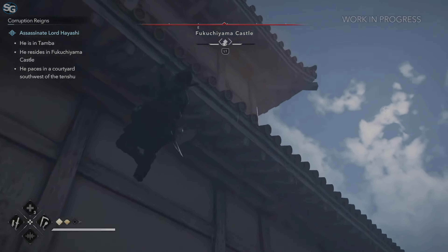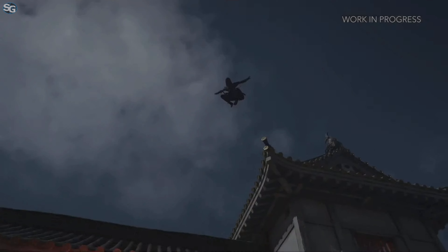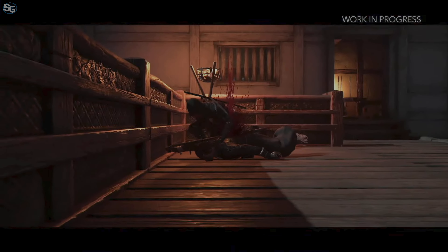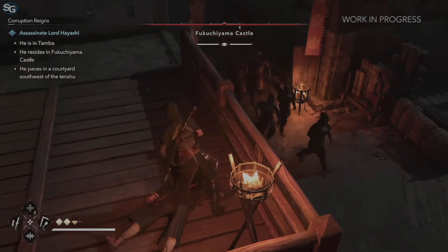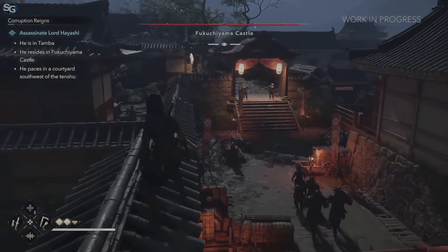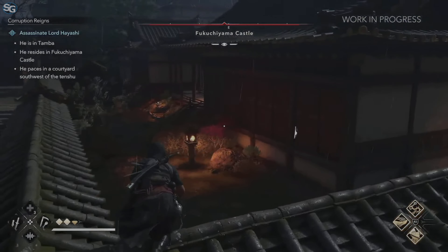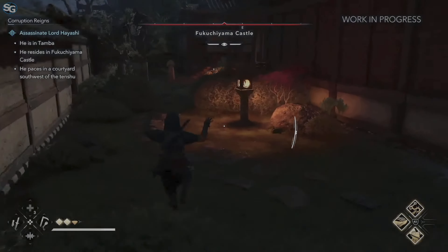Naoe is an agile, stealth-focused shinobi who will use noise, light, and shadows to evade detection as enemies respond to their changing surroundings. Naoe is currently making her way to reach her target, going through some elite samurai houses. As she progresses, the player will discover other iconic areas of the castle such as the daimyo quarter.